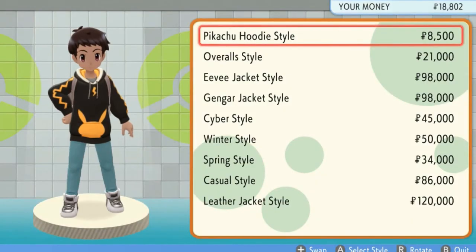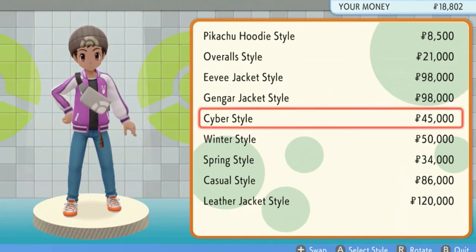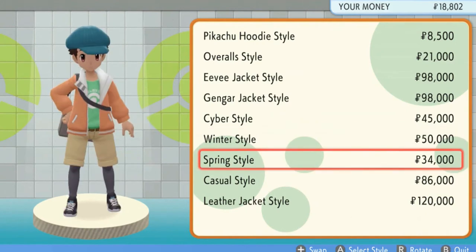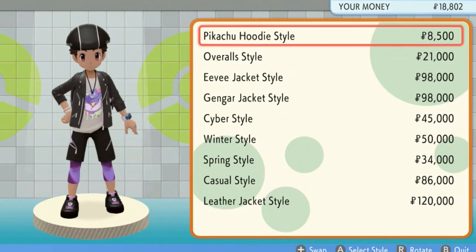Let's go ahead and take a look at the items we can find here. We have a Pikachu hoodie style, an overall style — holy crud, if you want to be a farmer type. And then we got this Eevee jacket style. I would never in a million years be caught with one of those. And then here we have Gengar. We got Cyber style — look at that — and that seems to be the favorite. Then you got Winter style, Spring style, and Casual style.